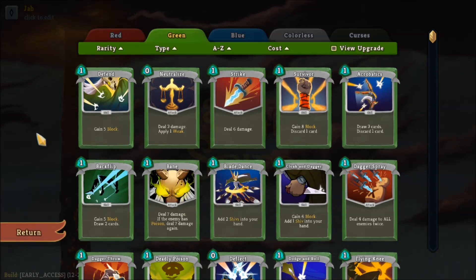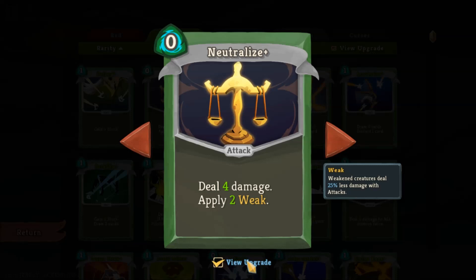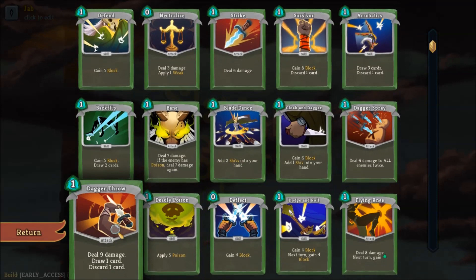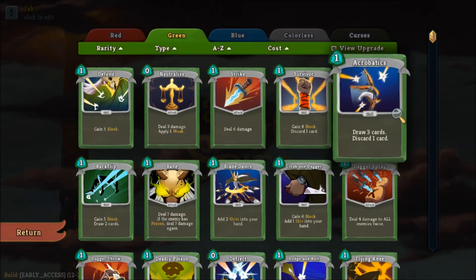One of her starting cards, Neutralize, is a very decent one to start weakening enemies and plays more into her strategy of boosting defense while making enemies weaker. She also starts with the Survivor card, which goes into a discard-based strategy, wherein you'll use cards like Survivor, Dagger Throw, and other cards to get rid of cards in your hand, thereby boosting or synergizing with other relics and advantages.